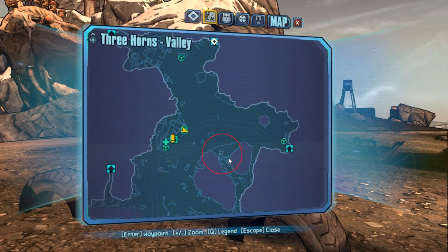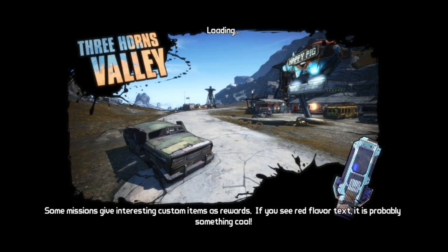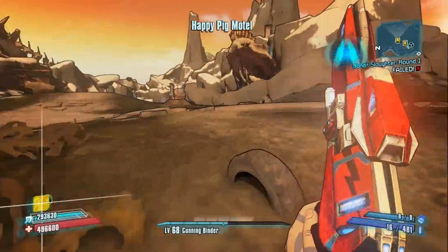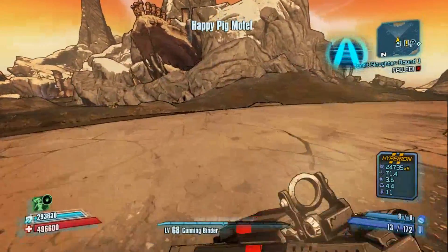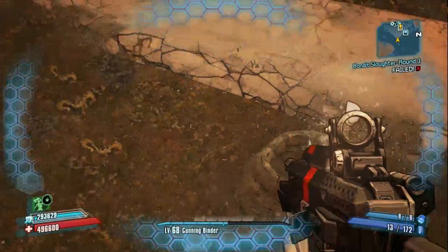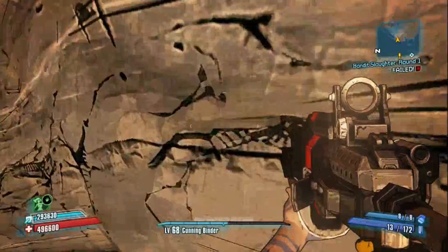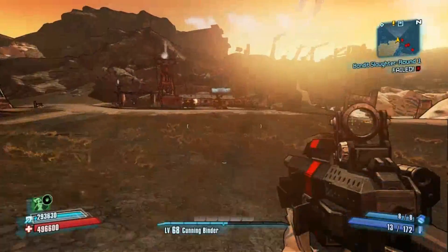It does take a couple tries to get right — it took me forever the first couple of times. But here you can just go over to this geyser right here, it's pretty close to the fast travel, and it will propel you up in the air whenever it shoots water and air out of it, and you can use it to get up here on this mountain.